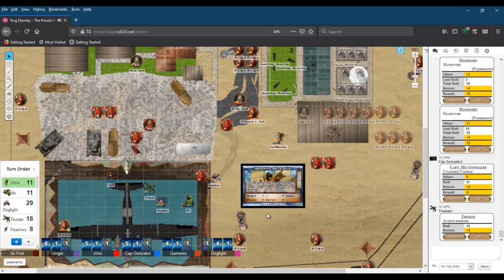Thuban's action this round is just to take an active defense since people will probably try to shoot through that door. Rolling defense — plus five. That makes the dodge a 23 at the moment. However, active defense is for unarmed and melee only, not ranged. It still helps for unarmed and melee, giving a bonus of five.